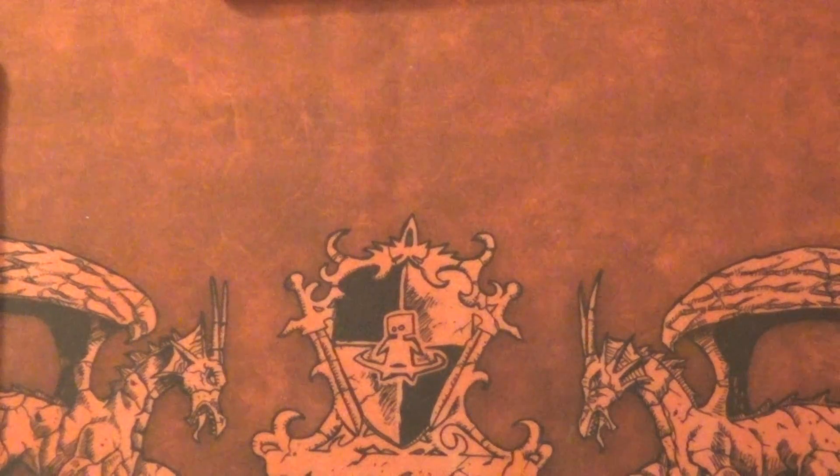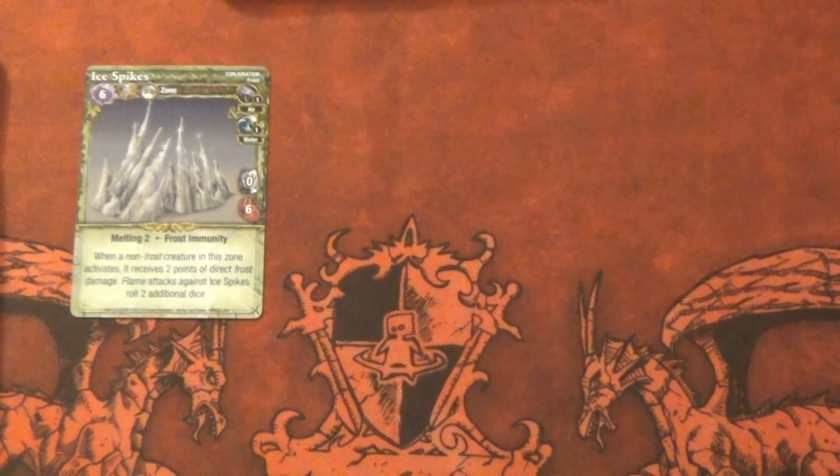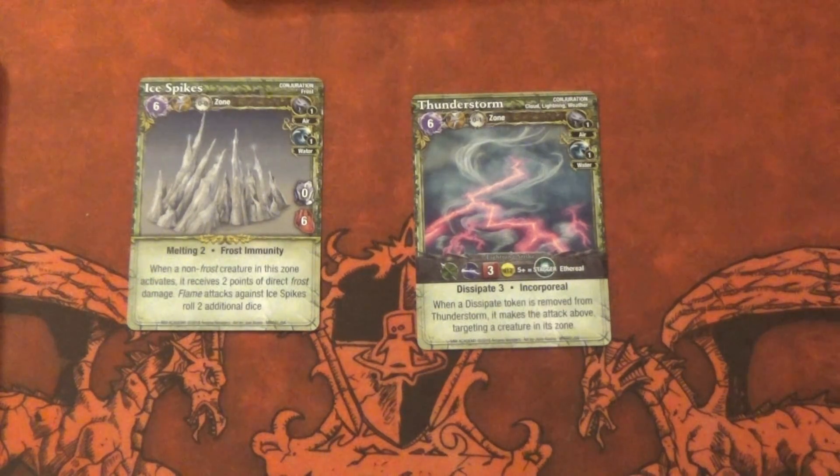Next up, we got two of these and two of these as well — Ice Spikes and Melting. Melting says the object is degraded over time: objects with melting X trait take direct X damage during the upkeep phase. It says when a non-frost creature enters the zone, it receives two points of dark frost damage, and flame attacks get plus two on it.